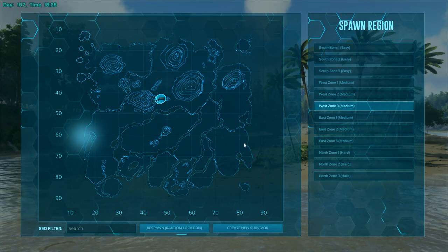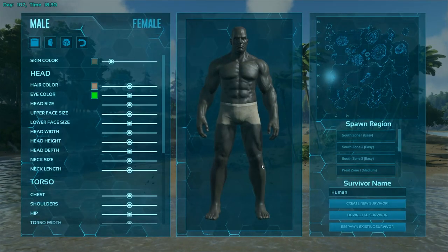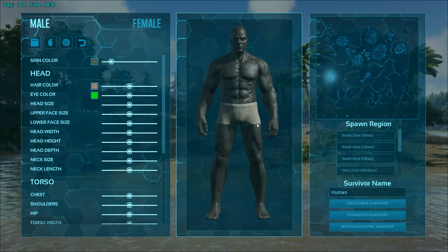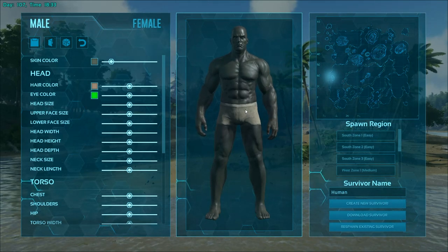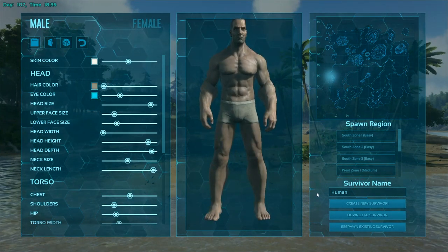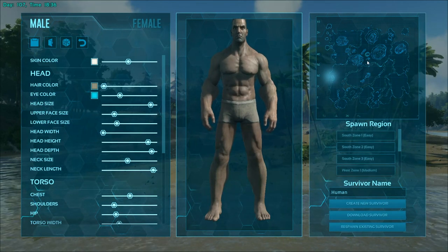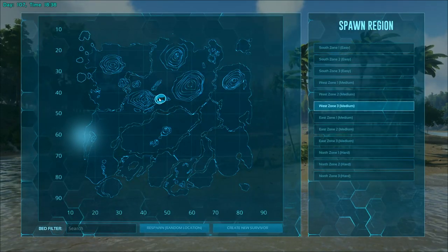Welcome back. We are now in a different place. You could hit Create New Survivor, but what I'm going to do is show you some things here. You can create your character — make a male or female, randomize them by just clicking buttons, change all your stuff — and then you get an option for spawn zones. To better show you the spawn zones, I'm going to hit Respawn Existing Survivor.